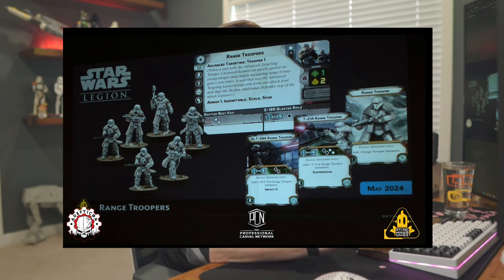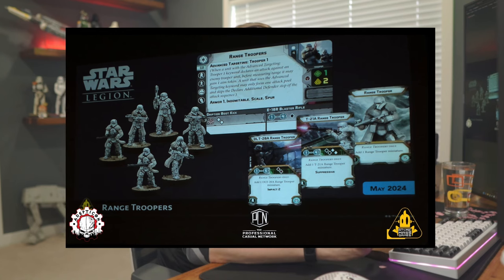You can upgrade with one heavy, one additional unit, one equipment, and one comms slot. We see a heavy upgrade for a DLT-20A, range one to five, Impact 2, throwing two red dice at a cost of 25 points. Another heavy upgrade is a T-21A, range one to four, with Suppressive and throwing two black two white at 20 points. Then just adding an extra mini to the unit for 15 points. Minus comms and equipment, a full squad comes in around 100 points — maybe 100-110 with precision scopes.